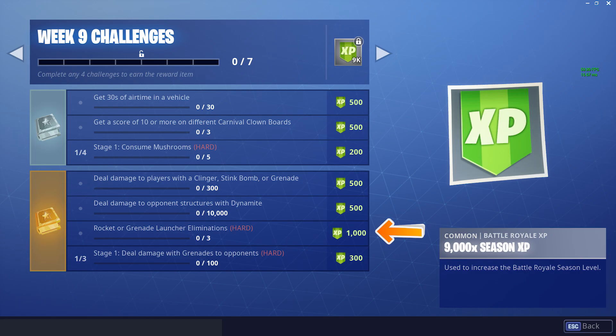Then we have Rocket or Grenade Launcher Eliminations — three of these. As I said before, one of the Limited Time Modes, especially the ones where you respawn with the same guns you had, is really easy for getting these done. So land, try and find a Rocket Launcher or Grenade Launcher, and just keep trying to get the kills.